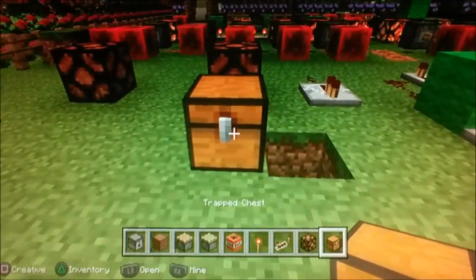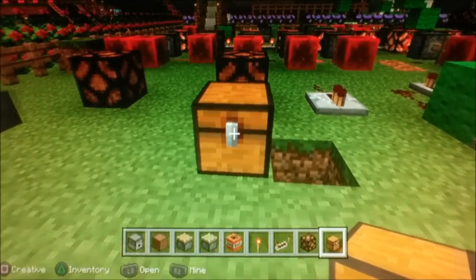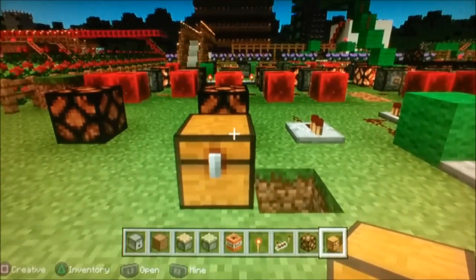I forgot a Redstone power source. This is called a trap chest. It's different because it has this darker area around it. When you open it, it will emit 15 blocks of Redstone power. Very useful in traps.